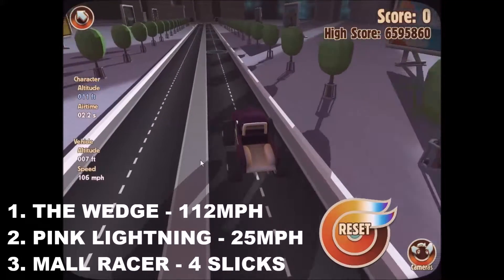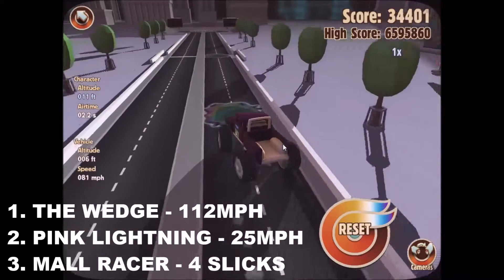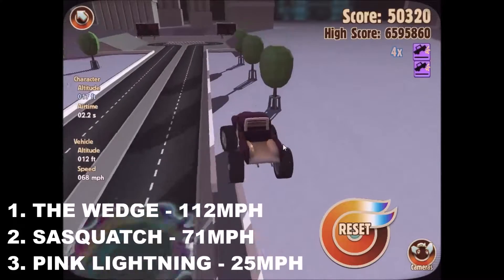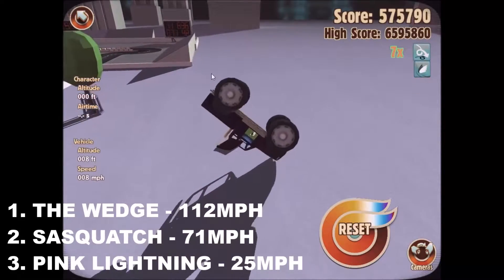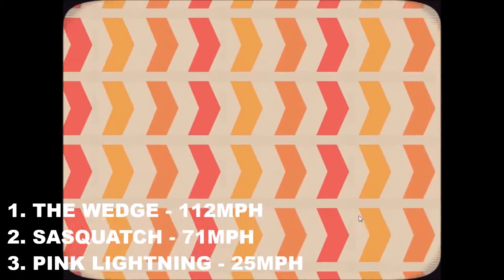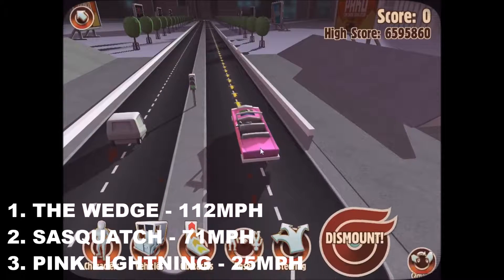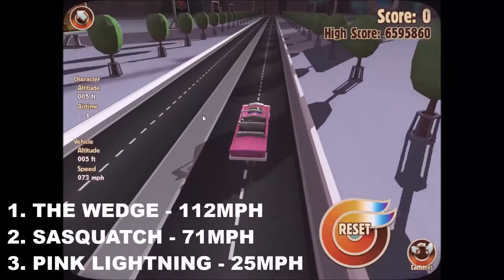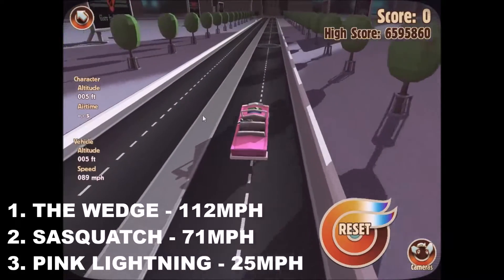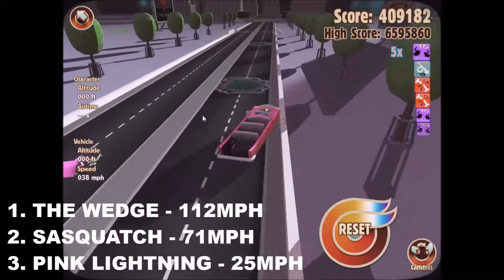Here goes the Sasquatch. Look how much power it's got — it's doing wheelies. It's got too much power! It's going up on two wheels, but it's kept it! It's gone over the barrier, but it has crossed the line with a speed of 71 miles an hour, which puts it second on the leaderboard. So first so far is the wedge, second is the Sasquatch, and third is the Pink Lightning. Interestingly, the wedge has scored points before, but neither the Sasquatch nor Pink Lightning have.